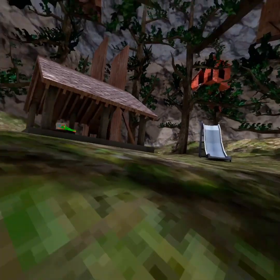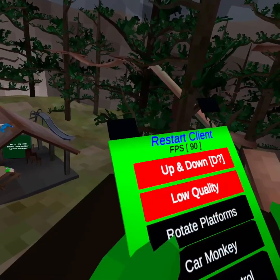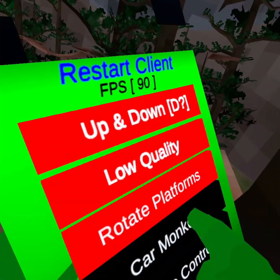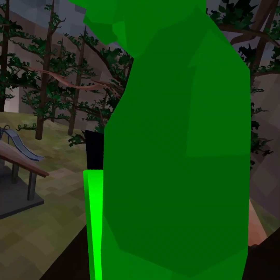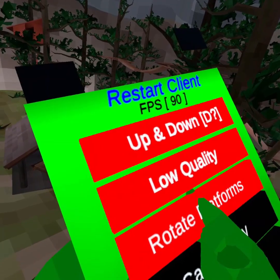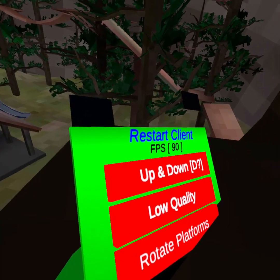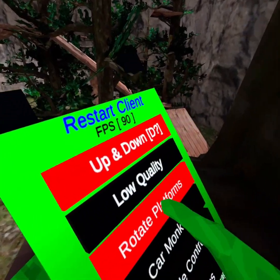Why's he got a gun? There's a low quality setting — let me turn that off real quick. Oh no, let me turn it off. Please, not the lag. Okay, we did it.